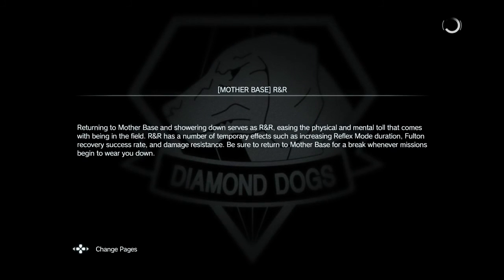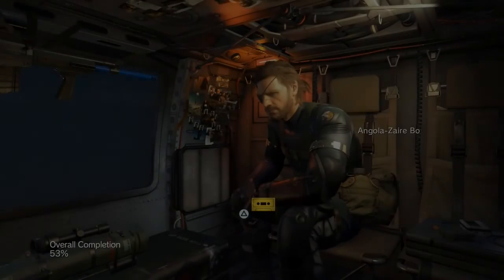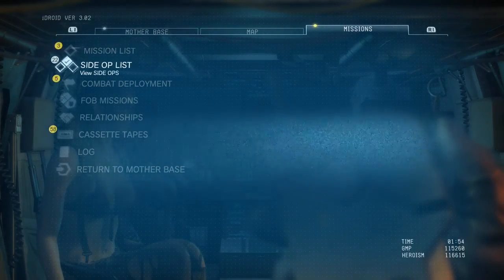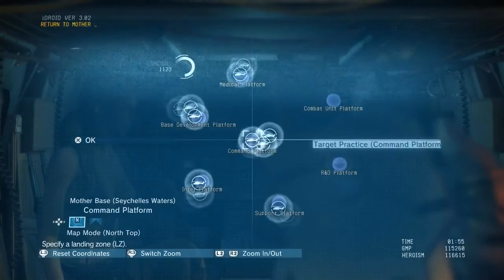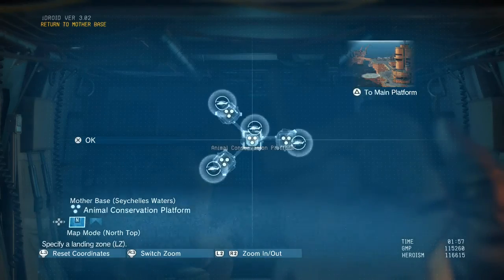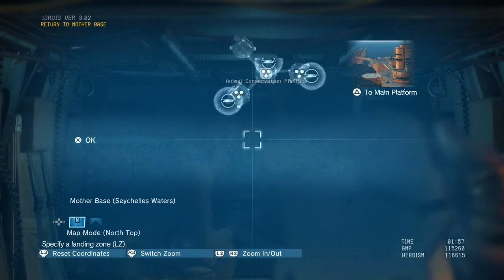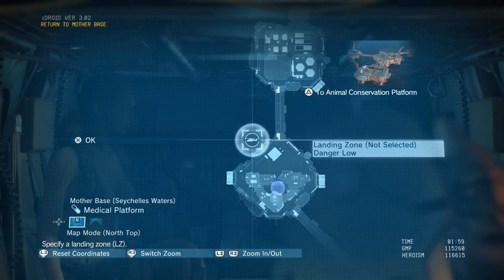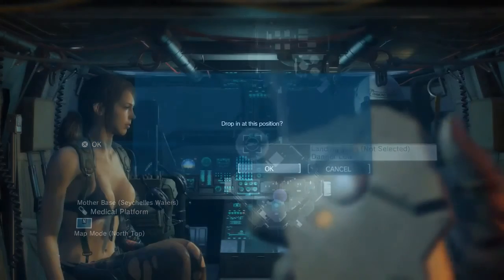All right, back to the ACC. Now just to go talk with Paz. So, how do I fly to mother base? Here we go, return to mother base. The quarantine platform is its own platform. The animal conservation platform is somewhere else, like pretty far away. Heading to mother base.